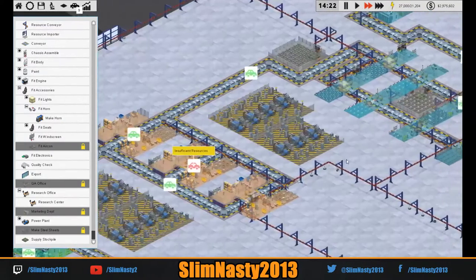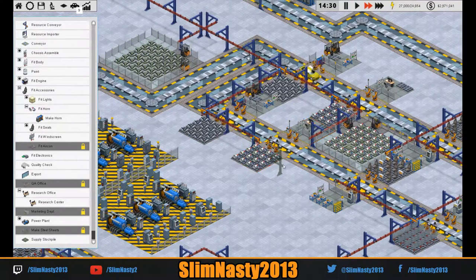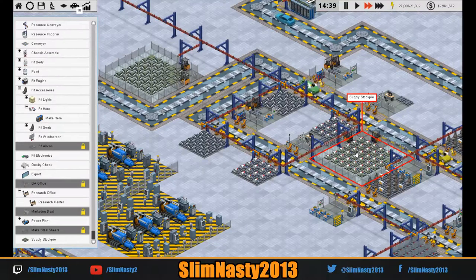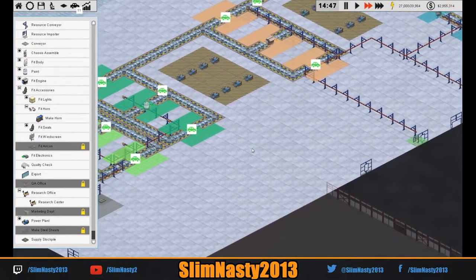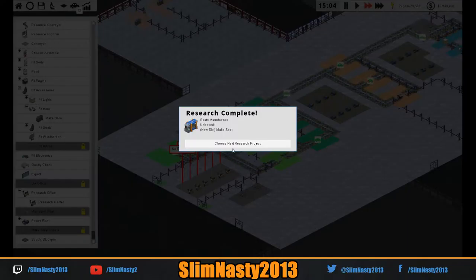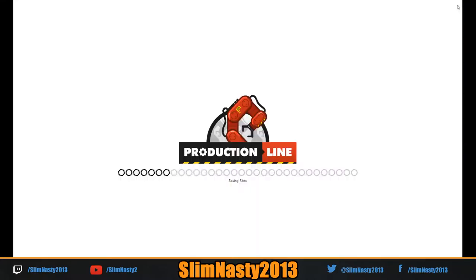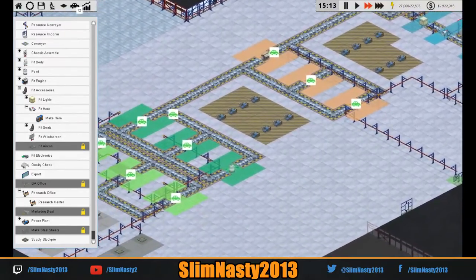I just want to check that — I think that's actually producing the wrong way, we need to point it like that. So all our horns get into this supply, and when these run out it just grabs them from there, so we've got stacks of horn. We still need to manufacture these quicker, so I'm going to put another set of robots on there. So that's our seats done. Let's go for chassis specialisation — let's break our chassis out so we can manufacture it completely separately. Which would be cool. We've got quite a bit of money coming in, we're not doing too bad.